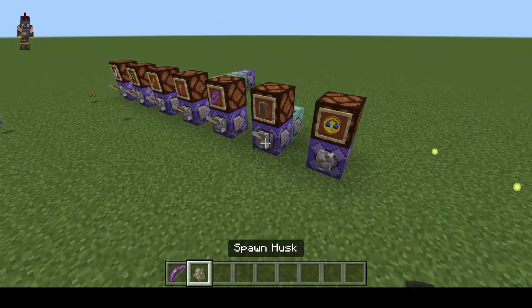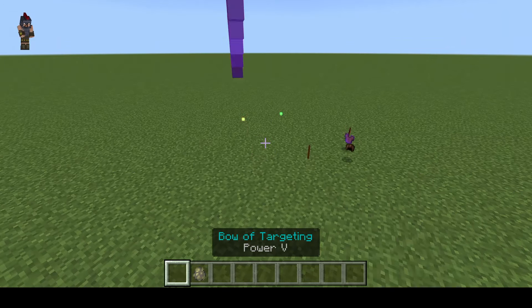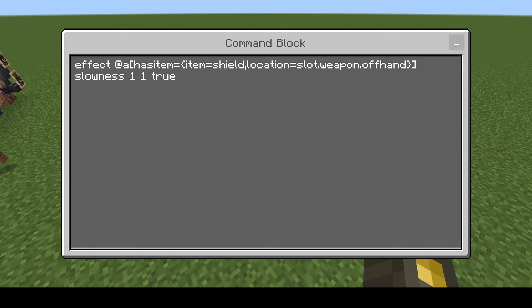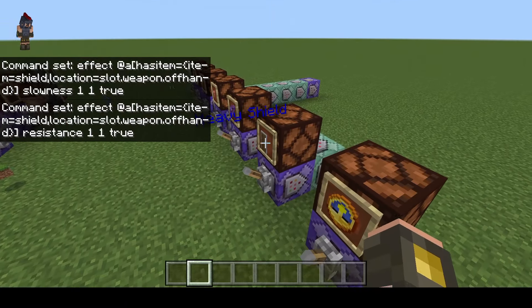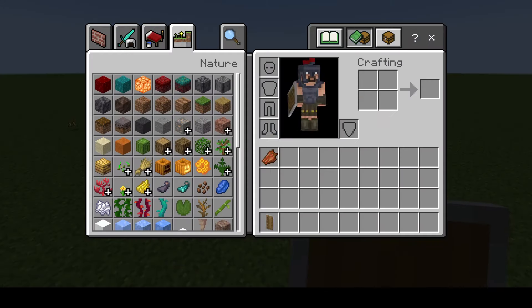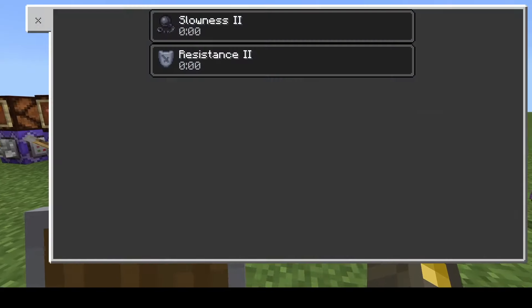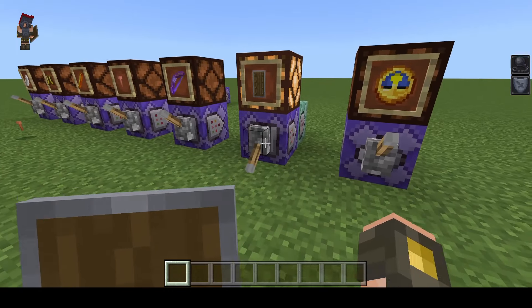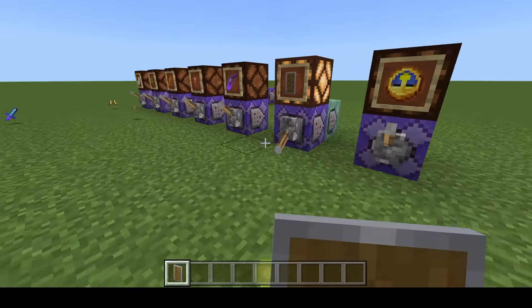The next one could be very interesting for a kit PvP. We have two commands here — both very similar. This is going to check if I have a shield in my off hand. If so, it's going to give you slowness so you walk slower, but it's also going to give you resistance so you take less damage — just by holding the shield. It does not check if you're blocking, only if you're holding. So if I put the shield in my off hand and turn this on — boom, slowness and resistance. You can see I'm walking a lot slower because the shield is heavy. And when the shield is out of my off hand, it doesn't apply.